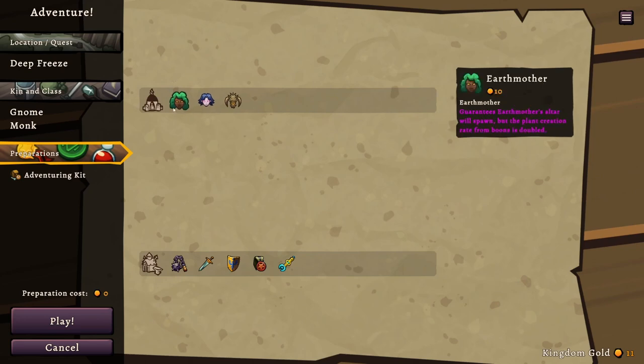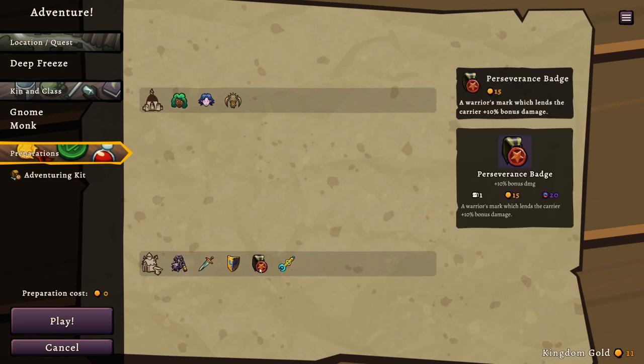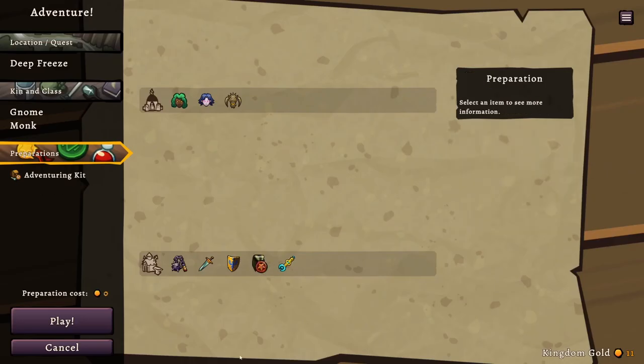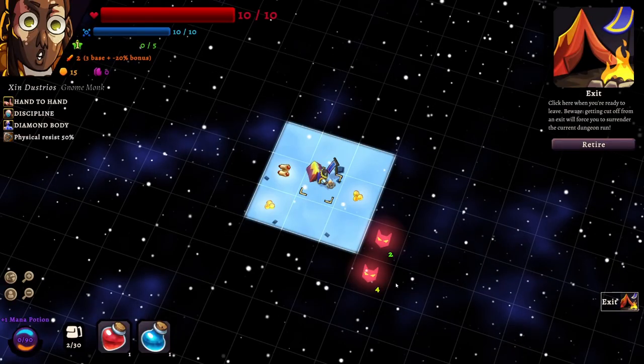Preparation — we get to pick an item. One option guarantees Mystera's altar will spawn but slows piety gain by 25%. Another guarantees Trog's altar but makes all enemies cowardly. There's a handy self-defense tool with 25 knockback damage, and a plus-10 bonus damage item which scales with us. Oh wait — I don't have enough money; I'm missing four gold and can't even afford the Bear Mace. I guess we're going in raw.